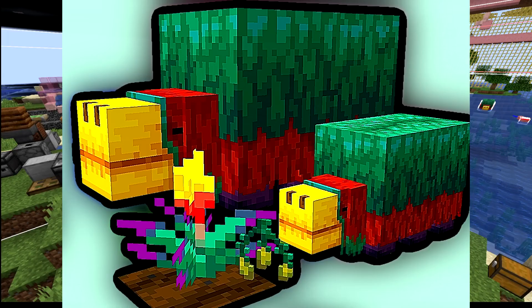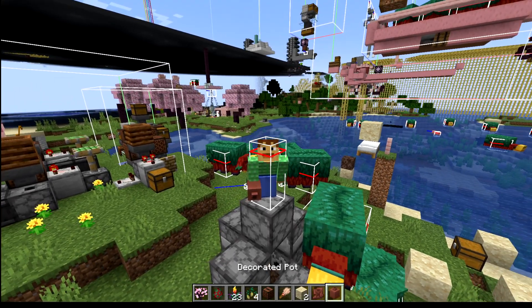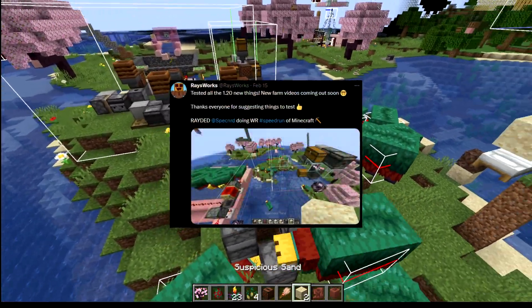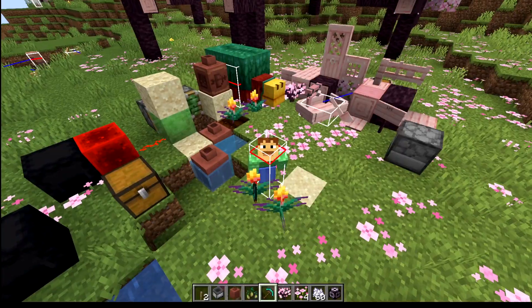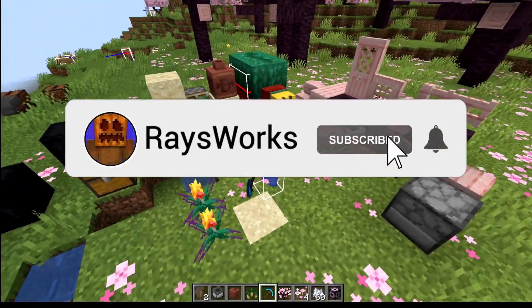With Minecraft getting archaeology, sniffer and torch flowers, cherry blossom trees, and buff jukeboxes, there are so many questions on how these new blocks behave and act compared to old ones. Does suspicious sand work like other sand? Can the new seeds and plants be composted? Will the decorative pots ever be able to hold anything? Hello, Ray here, and in today's video we'll be answering all those questions. Let me know if I missed answering any others.